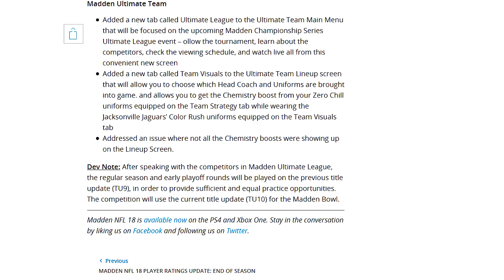Madden Ultimate Team, you'll see everything they changed here because it's the moneymaker. They added a new tab called Ultimate League to the Ultimate Team main menu focused on the upcoming Madden Championship Series event. Also added a new tab called Team Visuals to the Ultimate Team lineup screen, allowing you to choose which head coach and uniforms are displayed, and letting you get the chemistry boost from your zero chill uniforms on the Team Strategy tab while wearing Jacksonville Jaguars Color Rush uniforms on the Team Visuals tab. They also addressed an issue where not all chemistry boosts were showing up on the lineup screen.